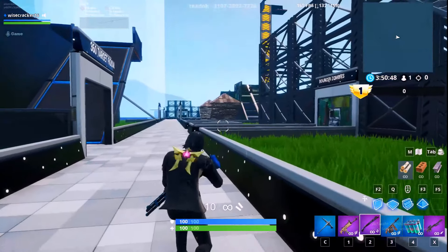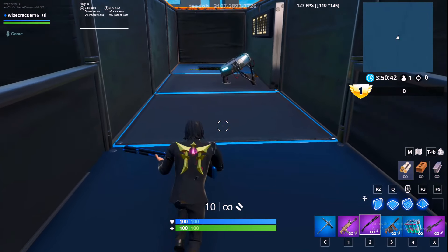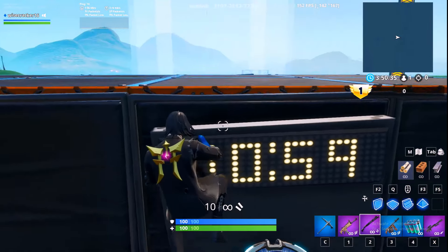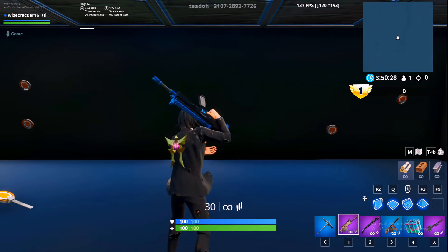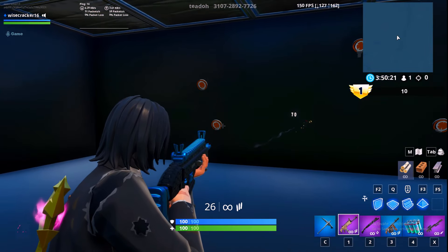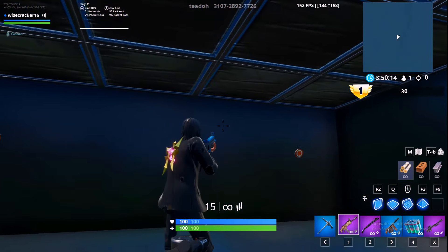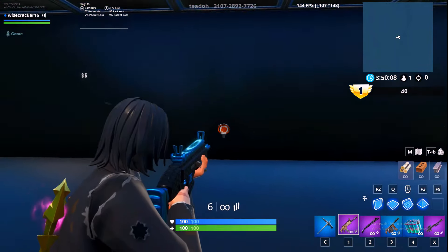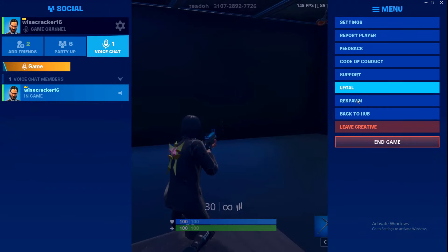Starting off with the 360 track room. You can time yourself here — I recommend doing about a minute on each of these. This is for getting your aim out and working on your snapping — how quick you can snap to objects. On controller, use LT spam; on PC it's just to get your tracking down. Do this for about a minute, then hit the respawn button.